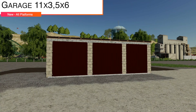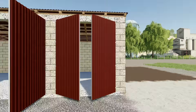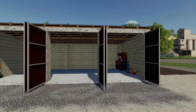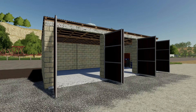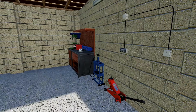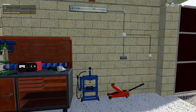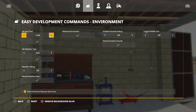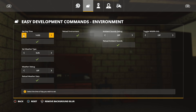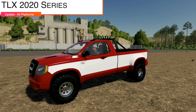The last new mod for all platforms is the Garage 11x3.5x6 — a garage with three gates. Price is 10,000 dollars with a daily upkeep of 15 dollars per day. There is a light inside, and testing confirms it does turn on at night. I dig it.